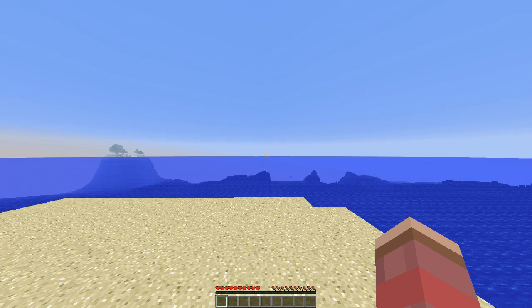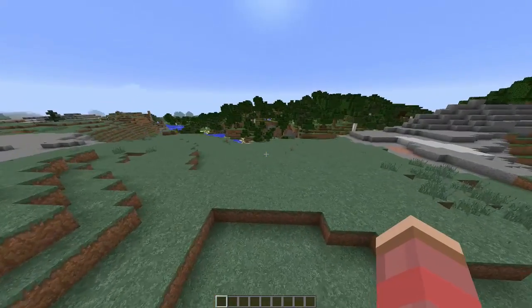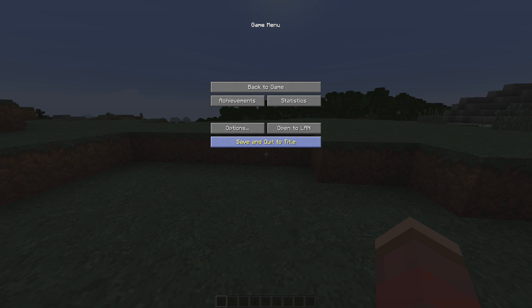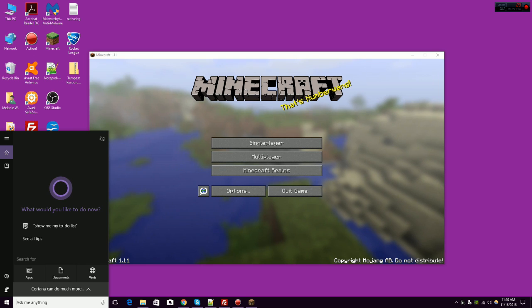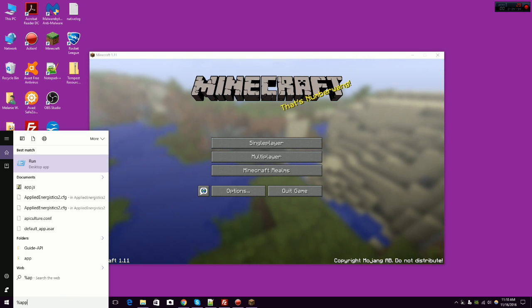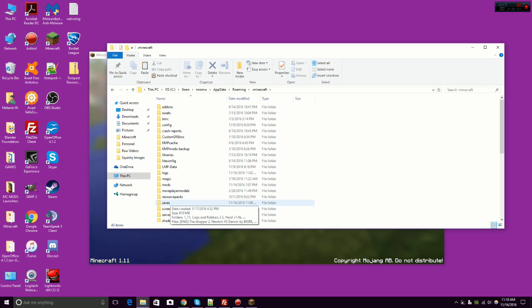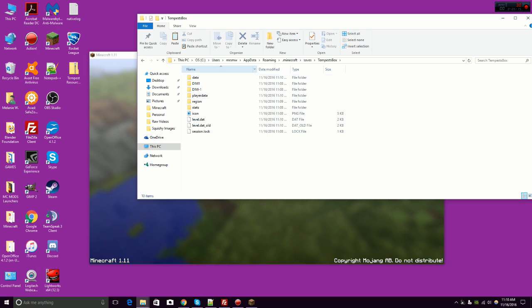It takes a minute sometimes. Alright, this is where it put me in the world — in the middle of nowhere. Now that you've created a world, you need to get out of Minecraft. Save and quit to title. You are going to go into your .Minecraft files. Go to percent appdata, hit enter, it'll take you to your .Minecraft folder. Go to saves and these are all your saved worlds. What you're going to need to do is go to Tempest Box. This is all your world data. You're going to need to go into the zipped file folder that you downloaded from the Tempest Box website.